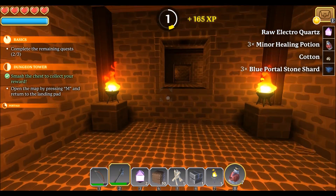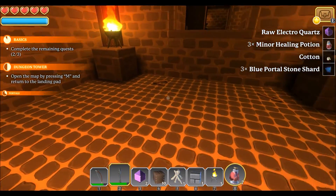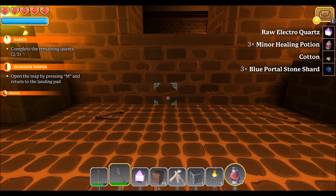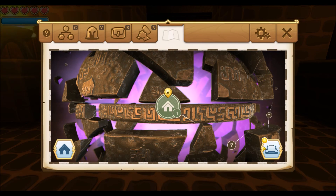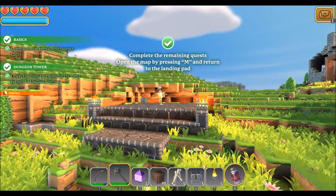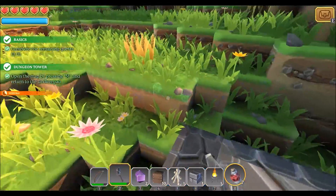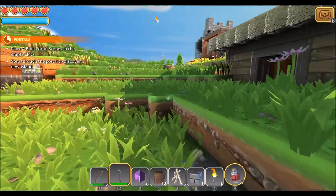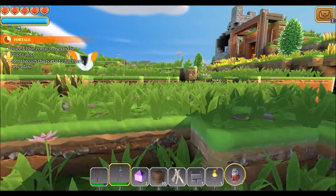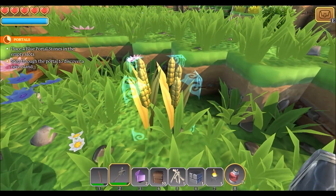More good stuff. Open the map by pressing M and returning to the landing pad. So it's that thing — cool. Zaps you right back out of there. Now I don't have to climb all them dang stairs again. Not that I couldn't use the exercise.